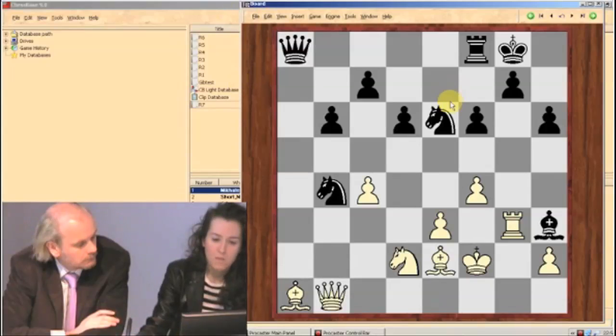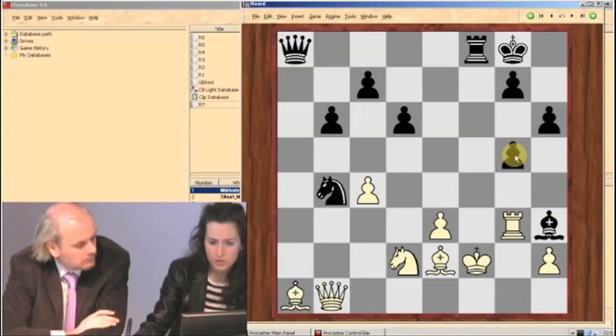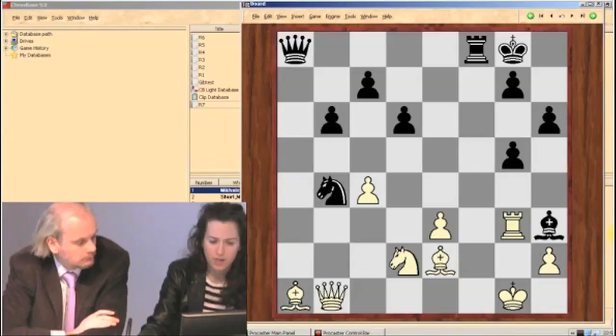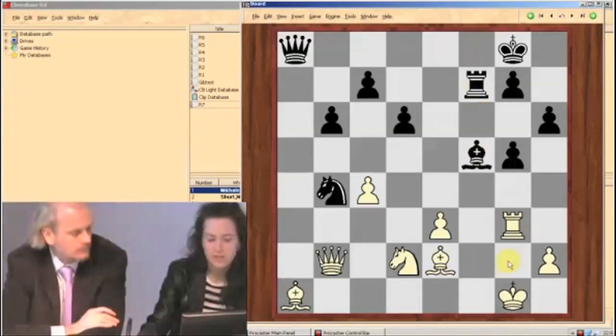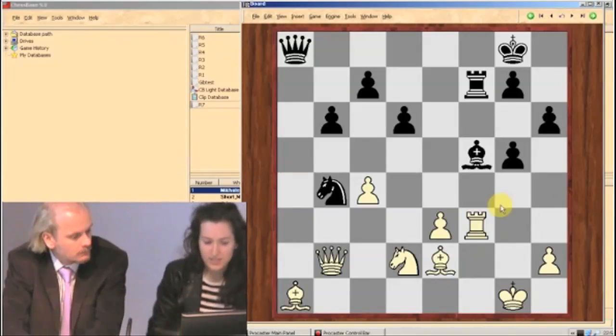He played knight g5. I just took, took, king g1. Bishop f5. Here I had another choice — I had move e4, I had move queen b2. Here's what I calculated: rook f7, this was forced, and rook f3. Here it's a big problem for black because I'm threatening rook takes f5. There's no real defense against that. And I was very surprised — I was just shocked — because he didn't make what I considered to be the only move.